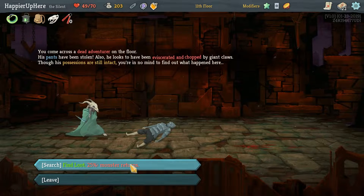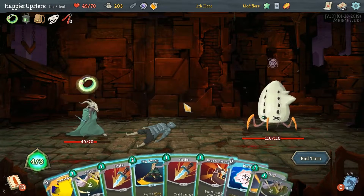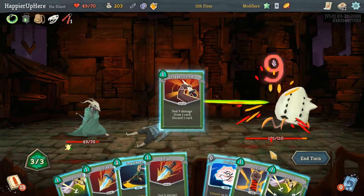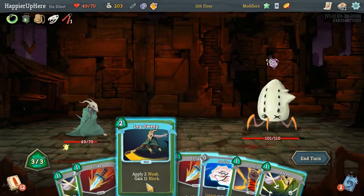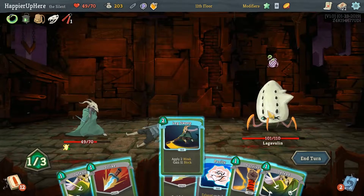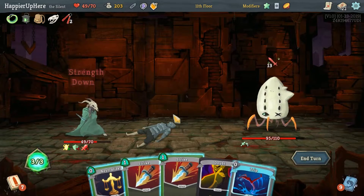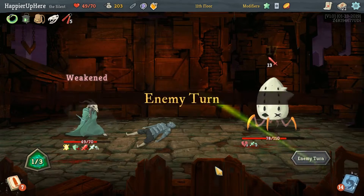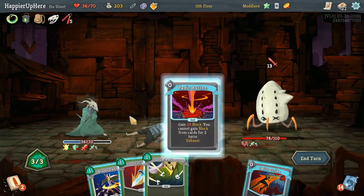This random encounter — I think that's the Leg of Gremlin again. This doesn't count for our perfect though, so I'm not too worried about HP loss. Let's do Panache, see what Dagger Throw gives us. Is there anything I want to Purity out? Ideally the curse. Leg Sweep then Strike to keep him weakened next turn. 13 incoming — Trip, Neutralize. Panic Button again — perfect in this situation.